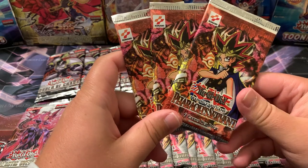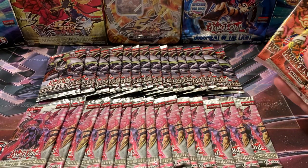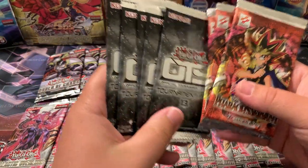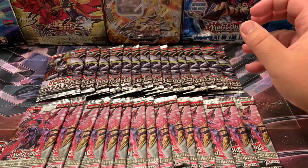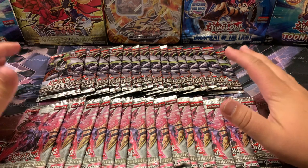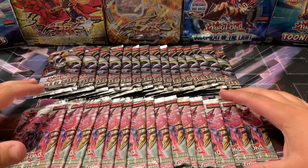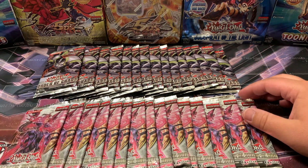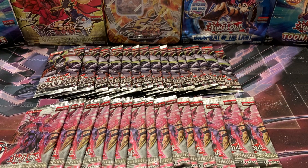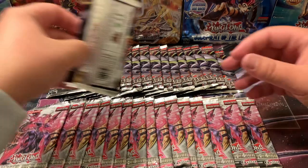That video's going up Sunday, so this video is Saturday, Sunday you get the five OTS 13s and the three first-edition Pharaoh's Servant packs. Without any more stalling, let's get into these packs because we are taking down yugimoh. We got 15 Order of Chaos, 15 Galactic Overlord — let's start with an Order of Chaos.